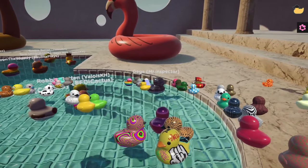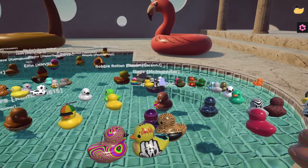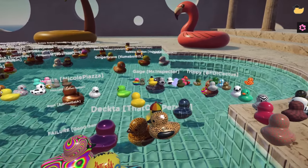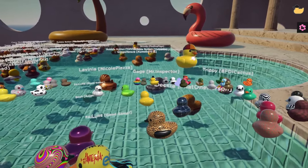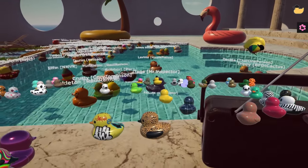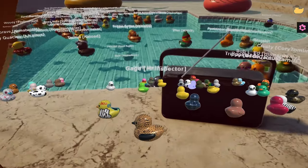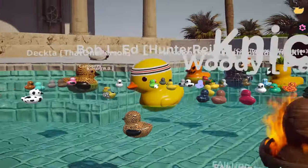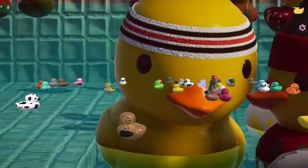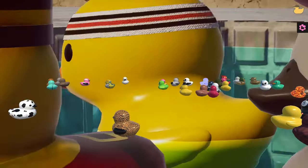I keep thinking we still have a Benny in the pool until I realize it's actually the desktop Benny flying up. It looks so much like it's in the game — they look just as graphically beautiful. That Benny on the desktop, you cannot follow him up to wherever he goes when he disappears up there. Oh, Bubble Head — I haven't seen you in a while! Look at how tiny our desktop ducks look compared to the size of that head.